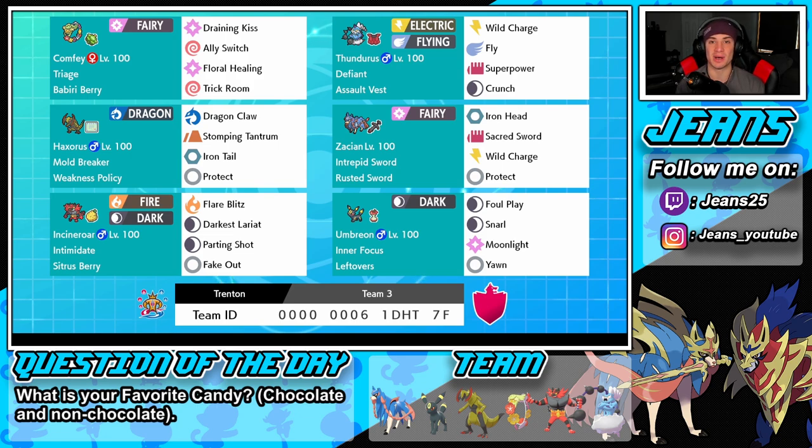Middle left we got Haxorus with Weakness Policy and Mold Breaker, so we can actually hit through abilities — like if Mimikyu is on the field, I can hit right through its Disguise. We also have the Weakness Policy which we can proc with Comfey. The moveset has Dragon Claw for STAB, Stomping Tantrum, Iron Tail for coverage, and Protect as our final move.